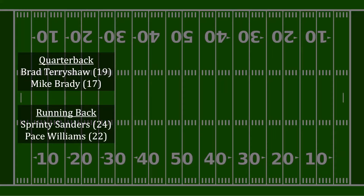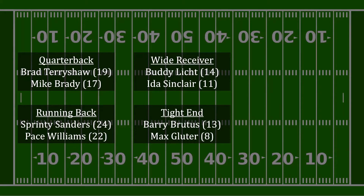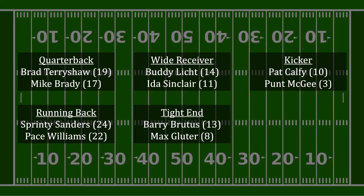The next position is running backs, with Sprinty Sanders producing 24 points and Pace Williams producing 22. The third position is wide receiver — Buddy Light produces 14 points and Ida Sinclair produces 11. The fourth position is tight end, where Barry Brutus will produce 13 points and Max Gluter will produce 8. The fifth position is kicker, where Pat Cathy will produce 10 points and Punt McGee will produce 3.